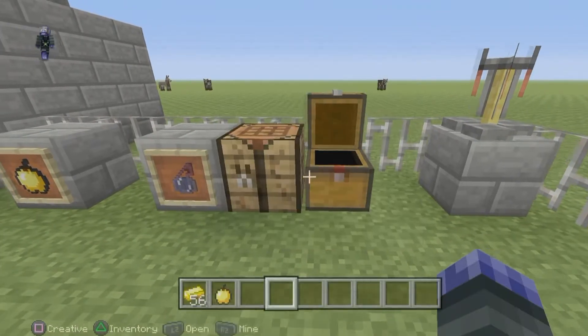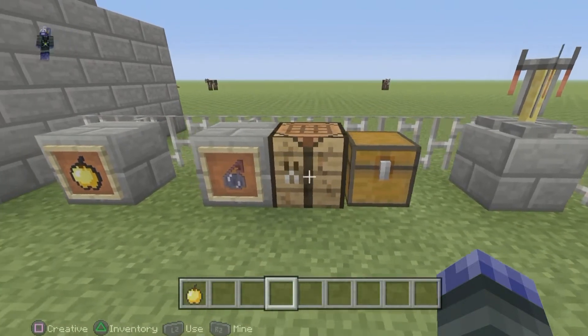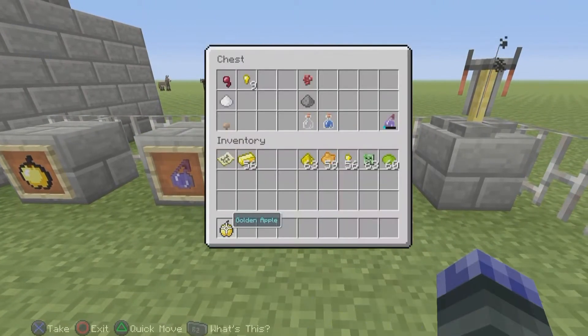Next is to make a weakness potion. For the weakness potion you'll need nether wart, which gets it ready to become a potion. You need a glass bottle and then you need to fill it up with water from any water source. Then you need a fermented spider eye, and I'm going to show you how to make one.